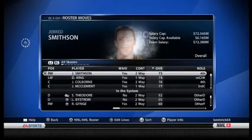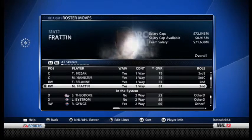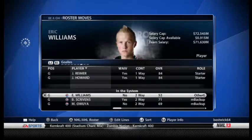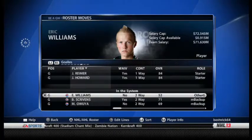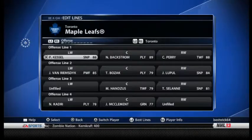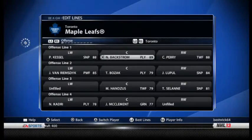Let me get rid of King. Actually, I think that might be the whole team — pretty sure it's everyone. Goalies: Reimer and Howard, that works. So we'll do the roster lineup here and check out the lines.